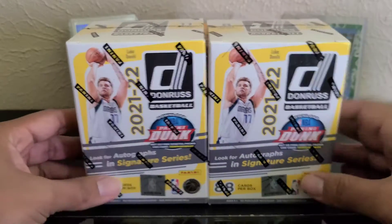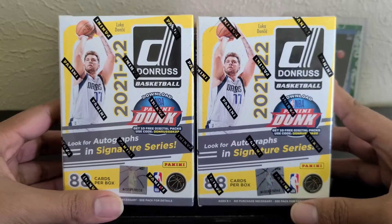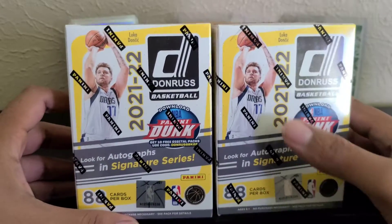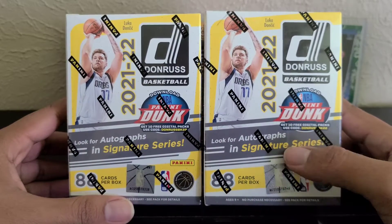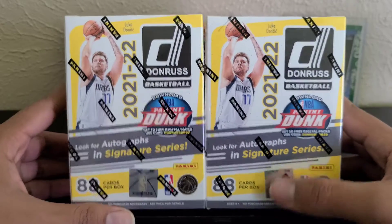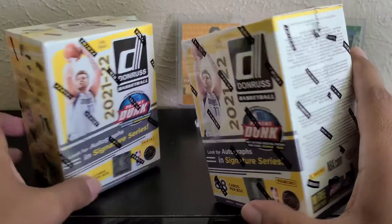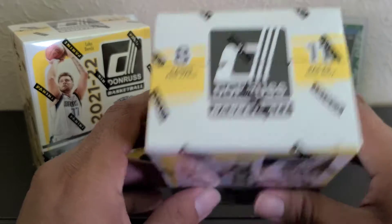What's up guys? Today I'm going to open up two Donruss Blasters 2021-22 edition. We've got Luca on the cover. It says look for autographs in Signature Series. Last year they had either an autograph per box or a mem, so I don't think this year there's any guarantees of either. We got 8 cards per pack, 11 packs per box.